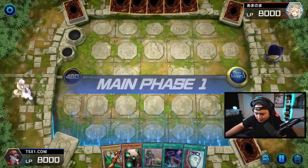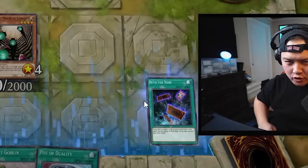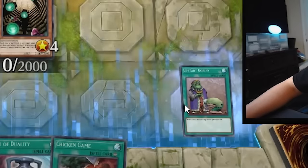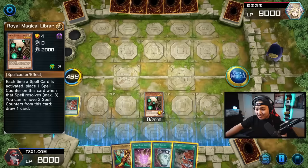Okay guys, here we go. Royal Magical Library, here we go. Into the Void — we need to draw cards. Off-star goblin. He has no hand traps, guys. He has no hand traps. Oh my god, here we go. Royal Magical Library — draw one. Oh my god, this is gonna be insane.